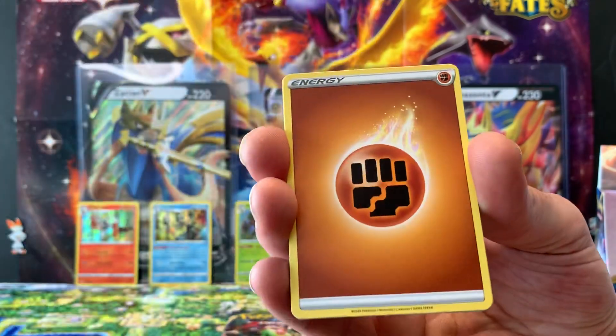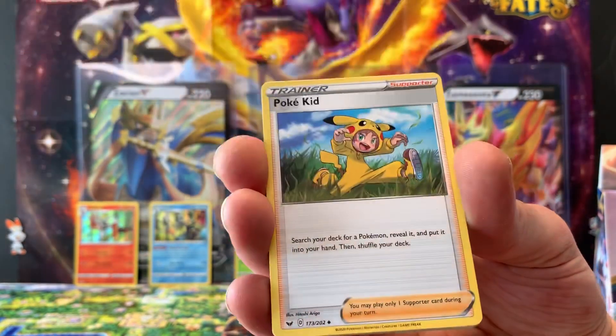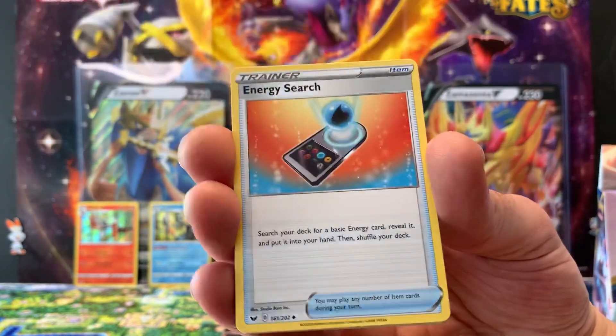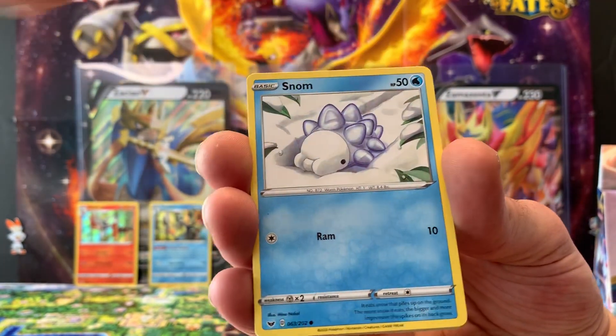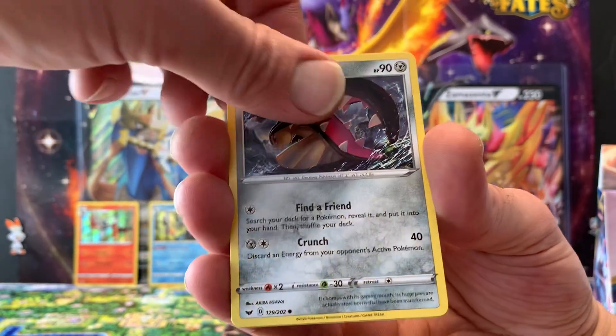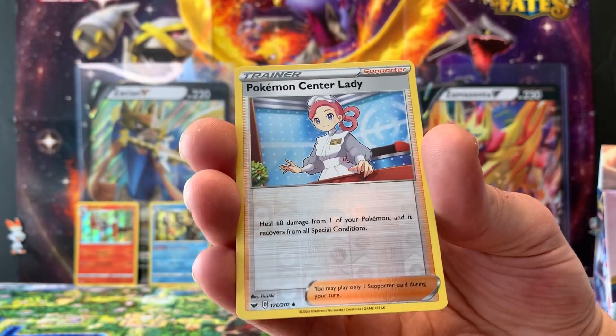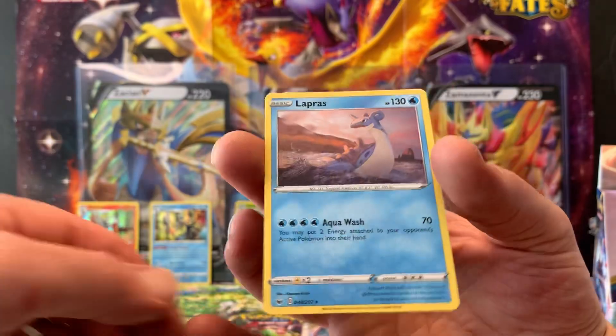Fifteenth pack: Fighting Energy, Qwilfish — hopefully a new one — Poké Kid, Energy Search, Moone, Snom, Grookey, Shelter, Mawile, reverse hollow Pokémon Center Lady, and a regular rare Lapras.